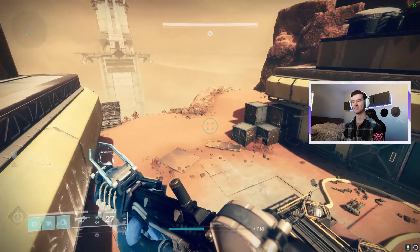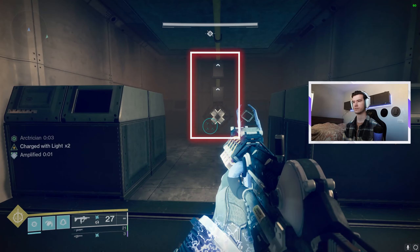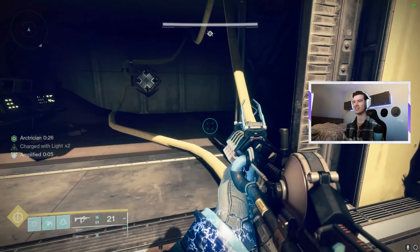The start points for all yellow cables will look like a power box with some blue arrows on it. To activate them you will need a buff called Arctician — you are playing an electrician. To get this buff here and throughout the rest of the dungeon, you need to kill a void-shielded minotaur. Once this minotaur dies he drops a pool of vex milk, except this one doesn't kill you. By passing through this pool you will receive 30 seconds of Arctician.